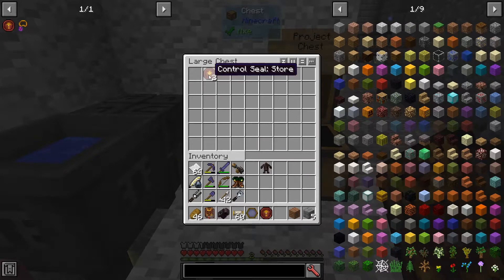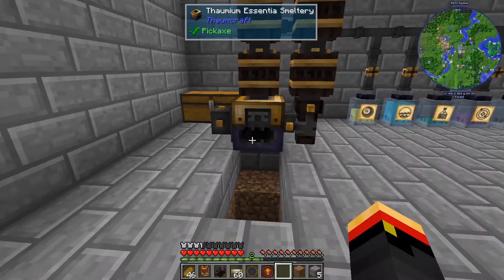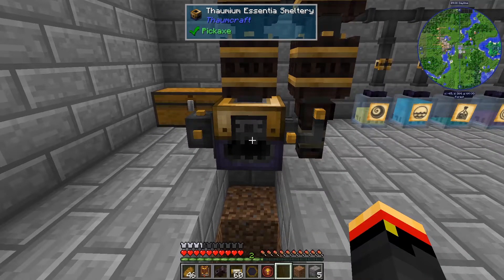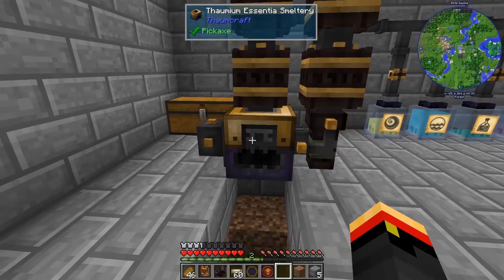I've got my golem from before, and I made a second store seal. What are we going to do with this? Well, I would like to have him help me out with the Essentia Smeltery. I don't want to have to load items in there anymore, and I don't want to have to load elementum in there anymore. So, I can use some store and empty seals to help work on that.